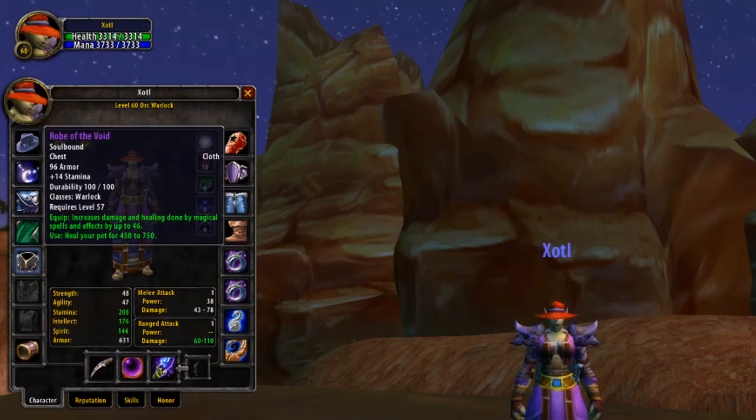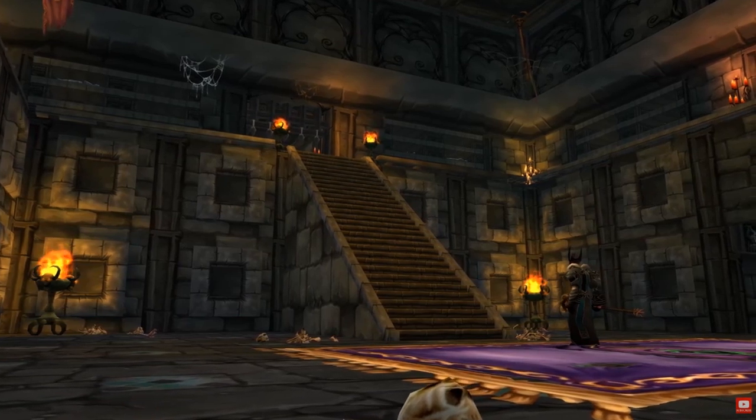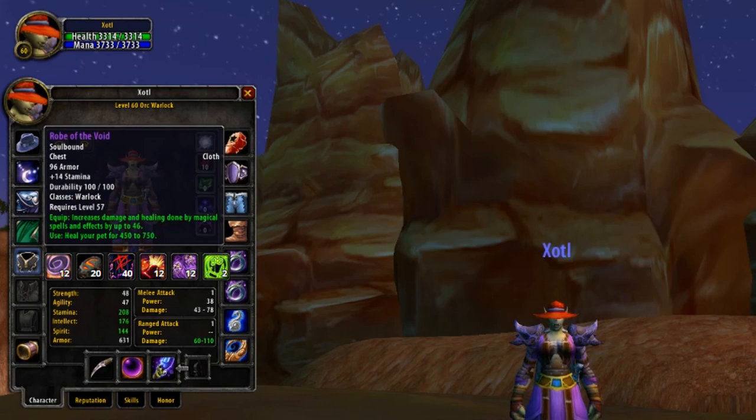Moving on, we've got Chest up next, and for this we've got Robe of the Void. This is your best-in-slot robe when it comes to both PvP and PvE, down to its perfect stats: 14 stamina, a huge boost to your spell damage, and even the added ability to heal your pet. To obtain this robe is not going to be cheap — first you'll have to either farm the pattern off the final boss in Scholomance, Dark Master Gandlin, or buy it off the Auction House. After that you're going to have to farm the materials to craft it, or purchase them from the Auction House. But for sure worth the effort it takes to get, as this robe is BIS in both PvP and PvE.